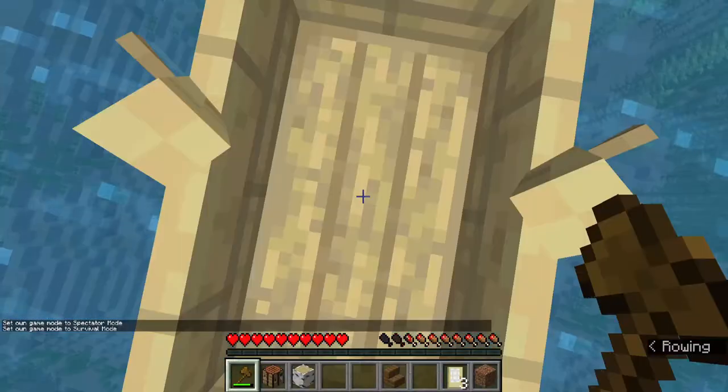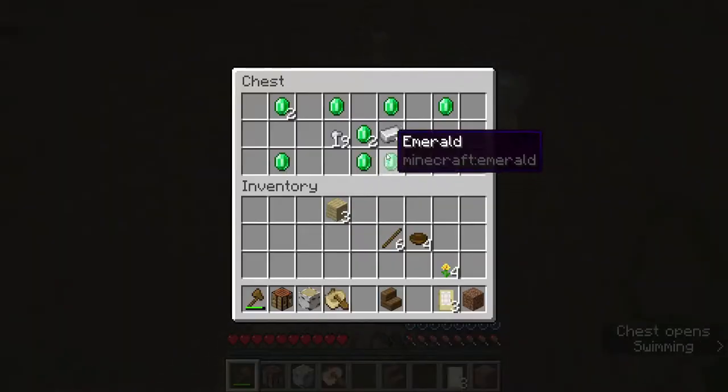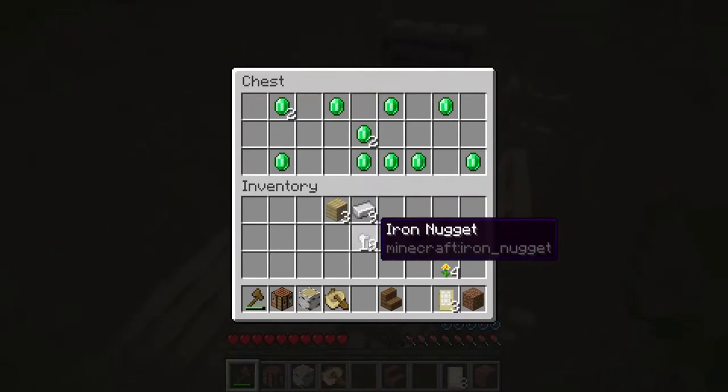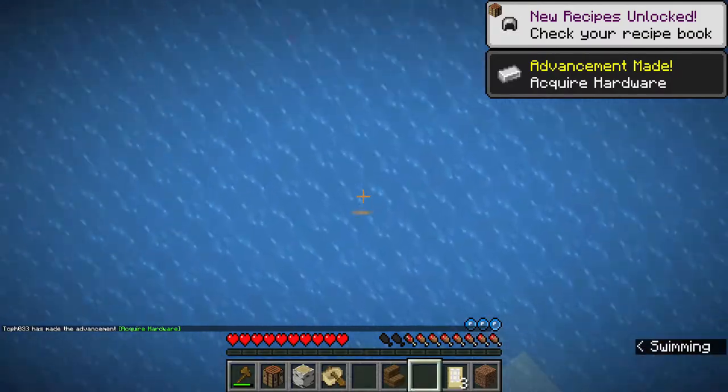So now that we're at this shipwreck, how do we actually want to loot it? This shipwreck ended up having 9 iron, and then enough to make two more ingots — so that's 11 iron in total. 11 is the magic amount you want in a shipwreck.